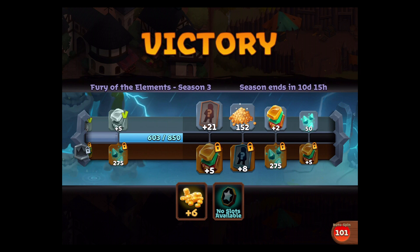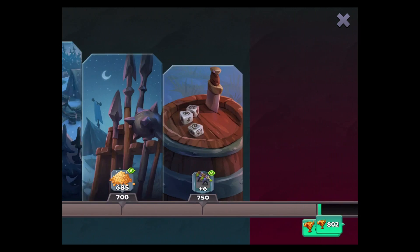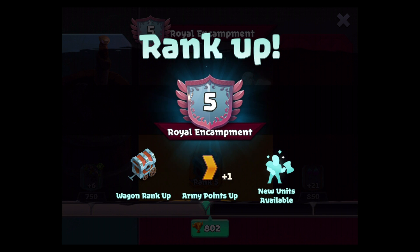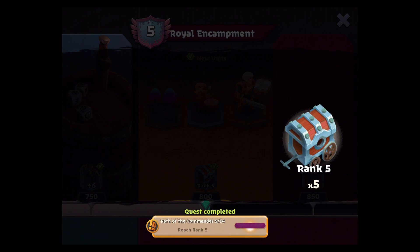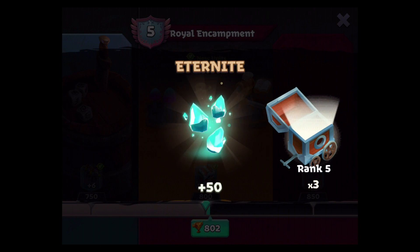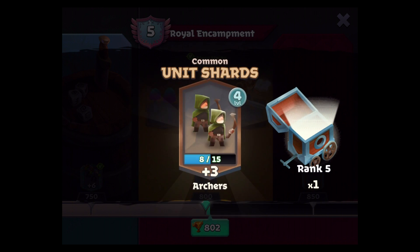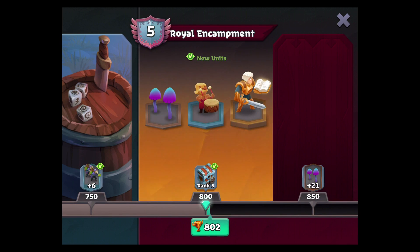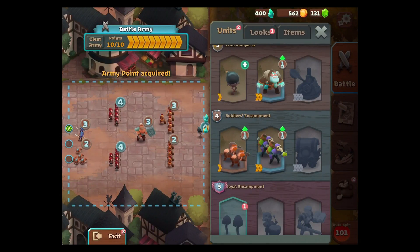We actually had the victory! The brute - truly one of the better units in my opinion, which is why everyone has one. They give it to you for free which is nice. We get an army point, a new unit available, and we've reached rank five - so we get a new background for our nameplate. They keep giving me freezing traps I don't want to use. I'll try the charge archers, mine shrooms, a paladin. There's also a drummer character - not sure if it's a boy or girl.